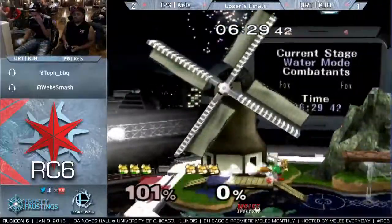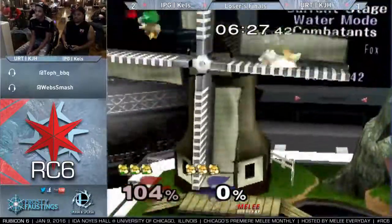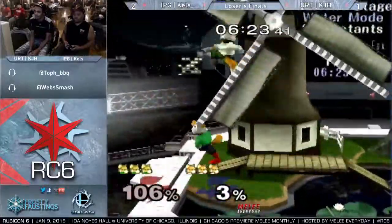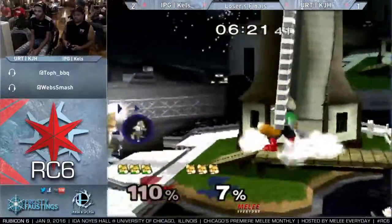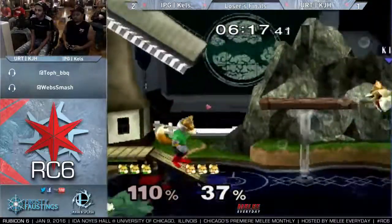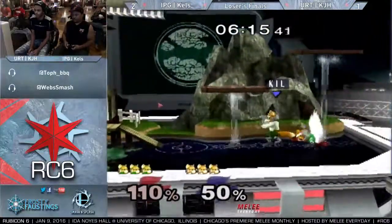They set up for either the late shine spike on the up-B or the shine turnaround back air. You can just dip below their up-B and you don't have to time anything because back air has such a good hitbox — it's huge. Those metal boots go far.